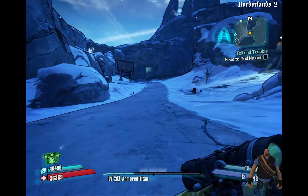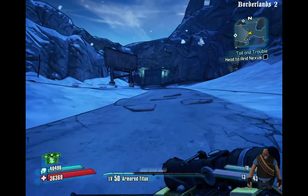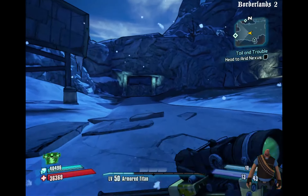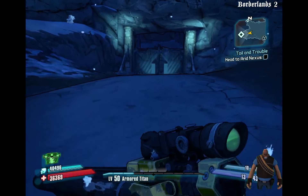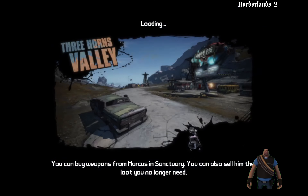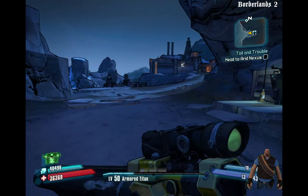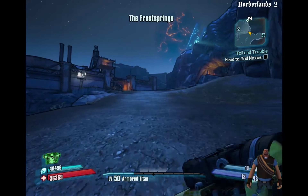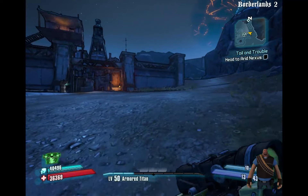If you run low on ammo, there are always those ammo machines stashed around the map. I'll just go this way and take the closer of the paths. This doesn't really take all that long to do — the longest part is just the walking. I believe the entrance to the Dust is right around the corner here.